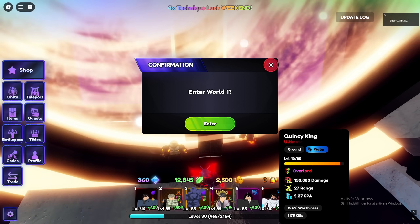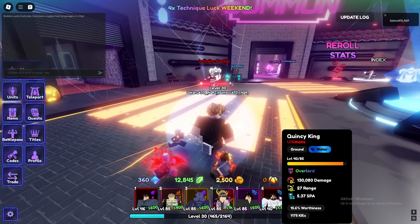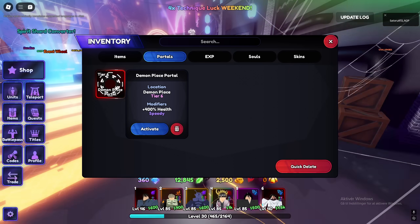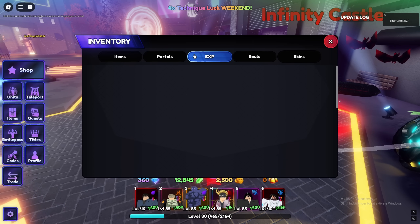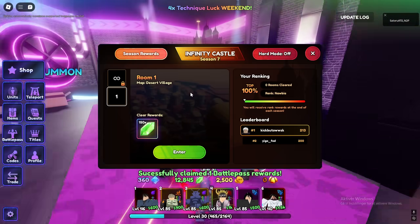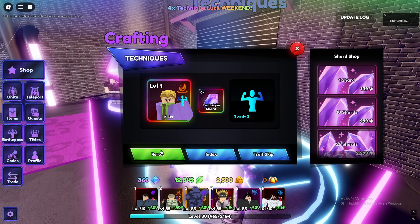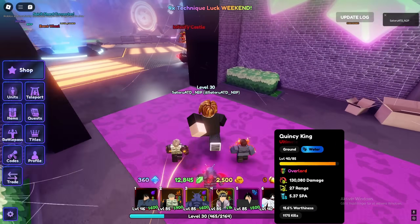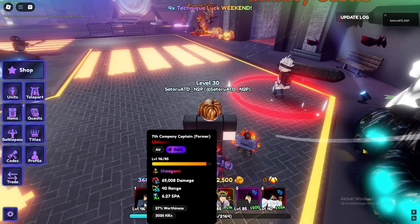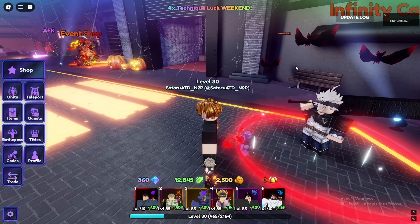Yuha is good but I need better stats. I might have to grind worthiness and do a full stat roll — sure, it'll make his SPA lower overall, but it'll help a good bit. We do have five rerolls from the battle pass. Let's use those before I go grind and see if we can get anything — nope.